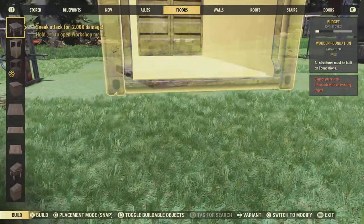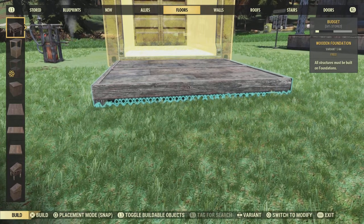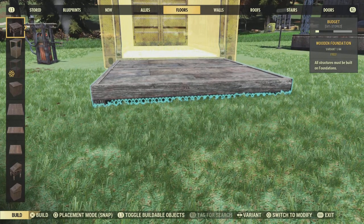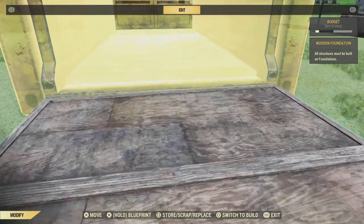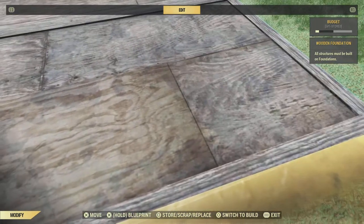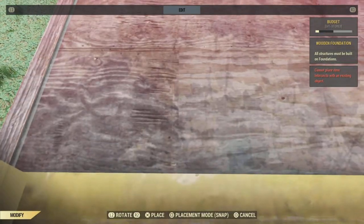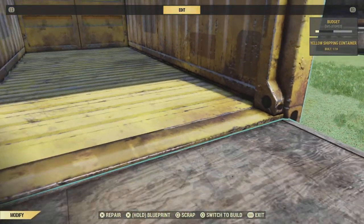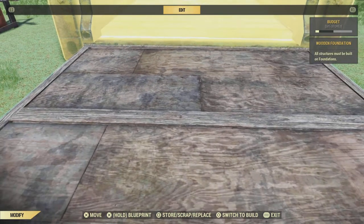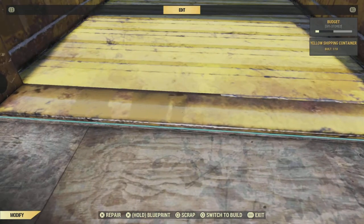First things first: after you've destroyed your container, you're going to place a floor — it doesn't matter what floor, any will do. What is critical is the positioning. Pay attention to the height of the floor, and if possible build this on a flat surface — that will really help. Also pay attention to the leading edge where it meets the container. You'll notice it can stick out further on one side, which is no good — it has to be pretty much bang-on square. Faff around with it until you get it as near as possible; it's worth putting the time in now.